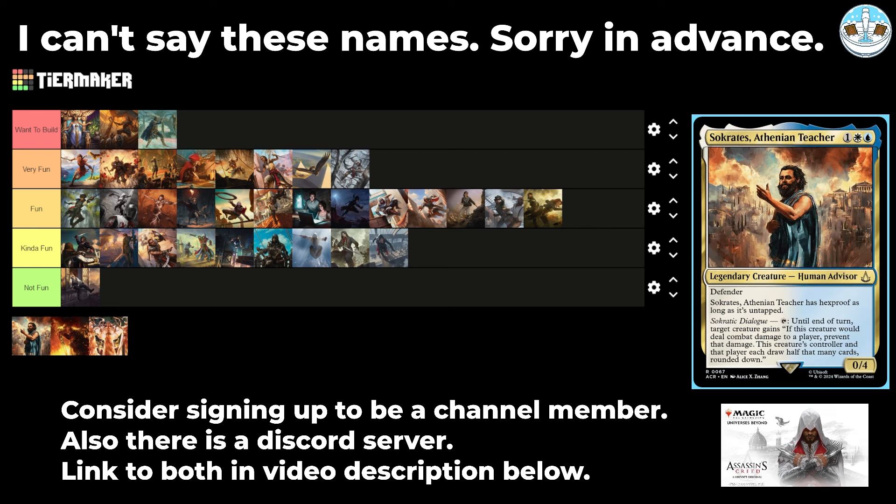Next up is Socrates, Athenian Teacher — a 3-mana 0/4 human advisor with defender. Has hexproof as long as it's untapped, and you can tap it: target creature gains — if that creature would deal combat damage to a player, prevent that damage, and this creature's controller and that player each draw half that many cards rounded down. So you give your opponent's creatures this ability — it's a fog that draws both players cards. With Psychosis Crawler, Elhamri's Archive, or any draw-matters cards, this seems actually fun. It's not group huggy — you give people cards but also save yourself. I'll put that at the end of Very Fun.